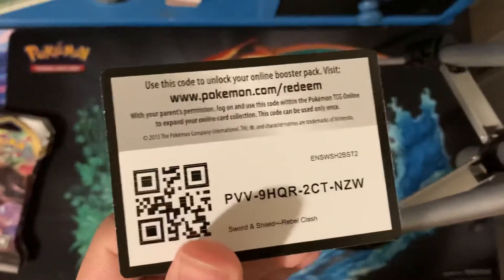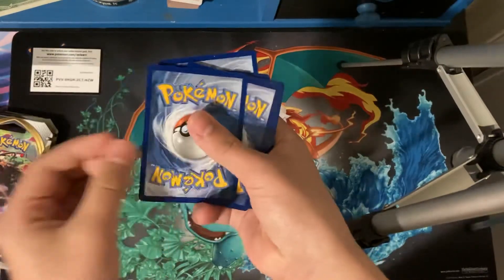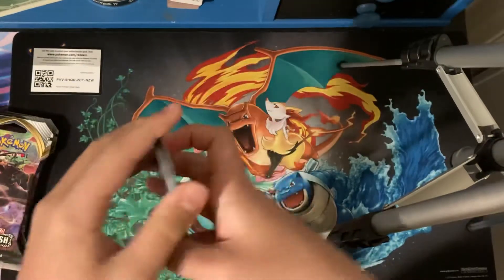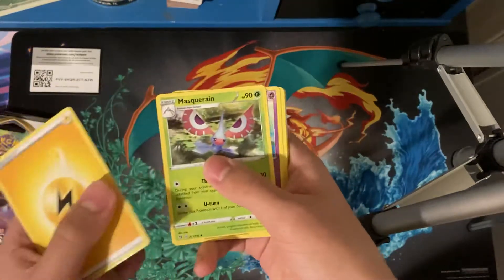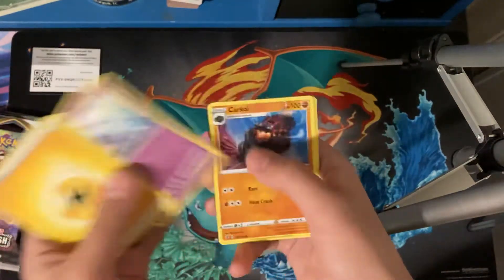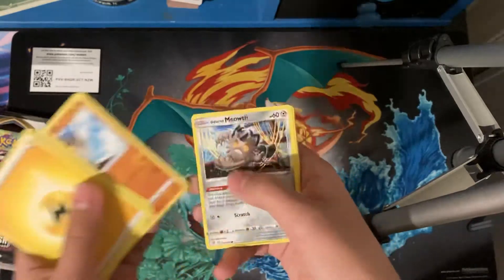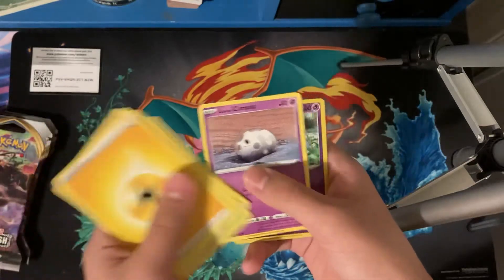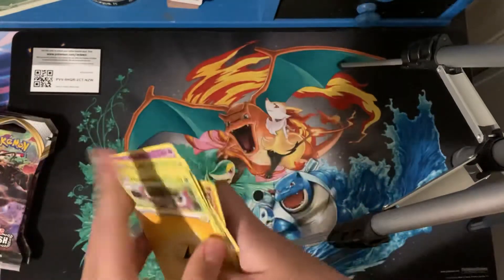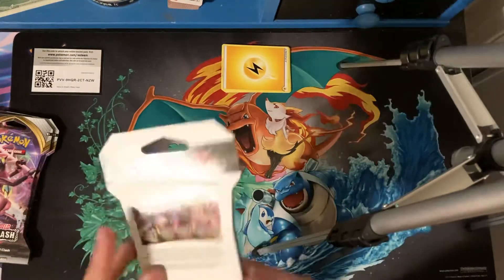Here's the code card for any of you who do the online game. So we have: Electric Energy, Masquerain, Hatchrem, Carcoal, Milcery, Galarian Farfetch'd, Galarian Meowth, Caterpie, Galarian Corsola, Hatenna Reverse, and a Whiscash. Which means nothing very good from that pack, but we still have three more.